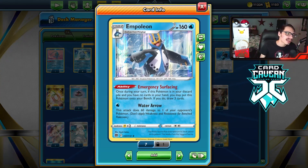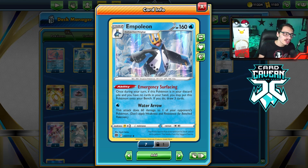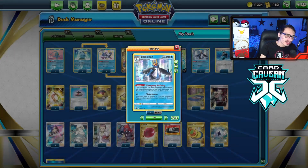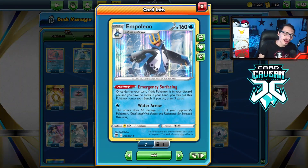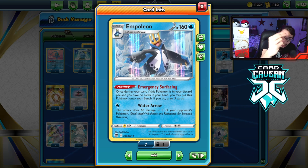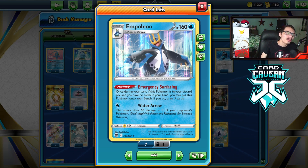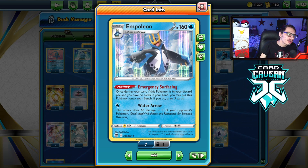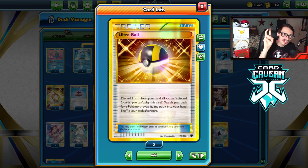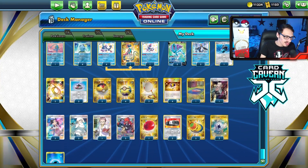I really wanted to make Empoleon work as an attacker. When I make these videos on all these new cards, I want to attack with them. I kind of don't want to use Empoleon just for the ability. Empoleon would have been a lot better if it was a Rapid Strike card, because you would have been able to use Baxomian and do like 120 snipes in total, which would be really, really good. But unfortunately it is not a Rapid Strike Pokemon like the Empoleon V is. So it's a little underwhelming, but I wanted to make it work the best way I could.